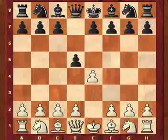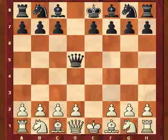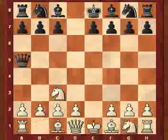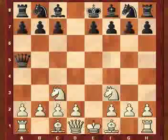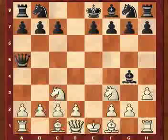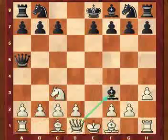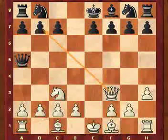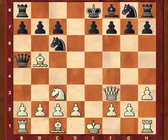D5, E takes D5, Queen takes D5, Knight C3, Queen A5, Knight F3, Bishop G4, H3, Bishop takes F3, Queen takes F3, Knight C6, Bishop B5.